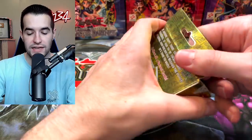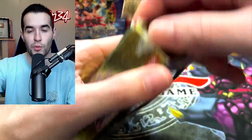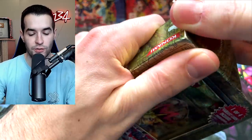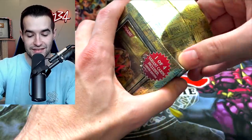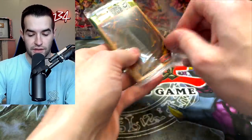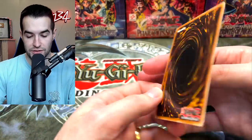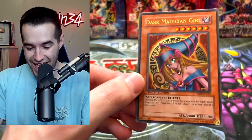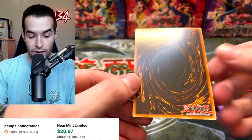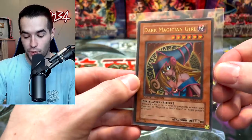Now let's get the Rise of Destiny special edition open and get those packs out. I think we can get Dark Magician Girl out of here — that would be pretty big, that's a nice card. Here's the moment we find out. Please be Dark Magician Girl, not Vampire Lord or whatever the other three options are. It was! Dark Magician Girl! And it looks to be in really minty, pretty nice shape overall. This opening is doing pretty well.